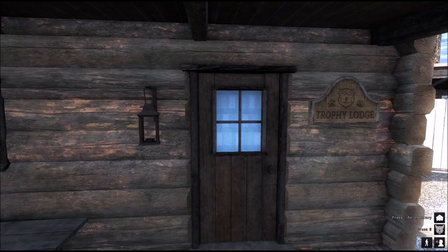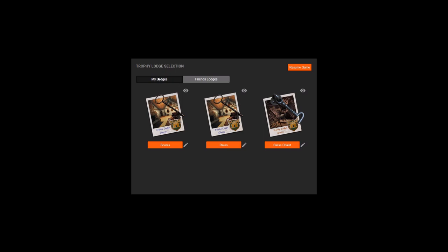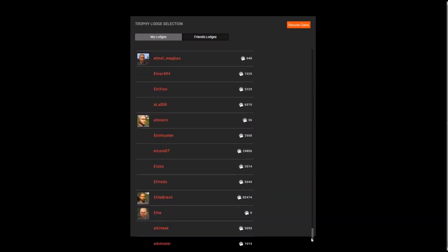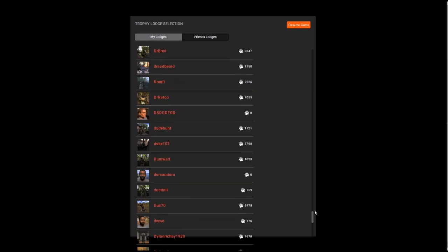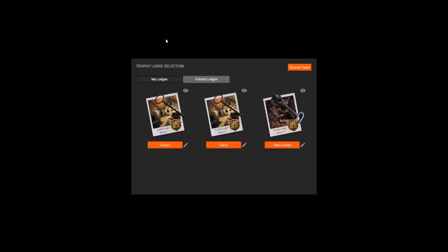As you will see with this particular lodge, you can clearly see it's not in any particular place. Walk up to the door and hit the E key. Then you can see it's loading my lodges, or my friends' lodges. I have too many friends or too many friends have too many lodges, so the list is really long. Let's look at my own lodges. I bought the rustic and called it the Swiss chalet. Let's enter this lodge.